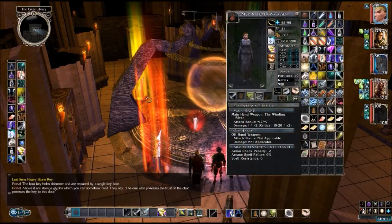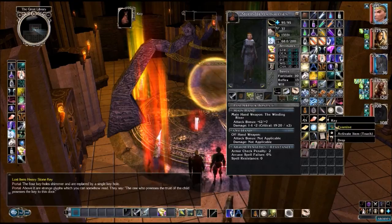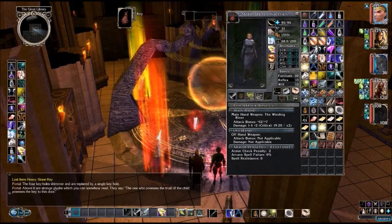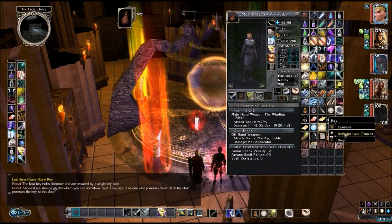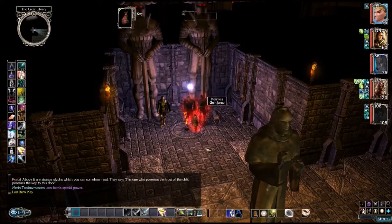There are strange glyphs which you can somehow read. They say: 'The one who possesses the trust of the child possesses the key to this door.' We lost those four keys, but we still have a key from the kid — a fairly ordinary-seeming key. When the time comes to use this key, you must activate the item where you want to use it. This is different from most keys, which are used automatically. This is to ensure that you basically talk to the child. And just like that, we're cool.